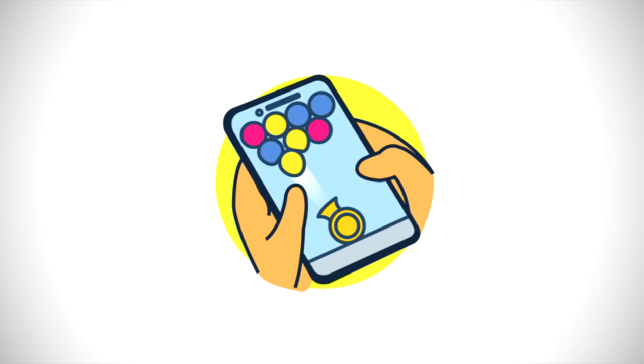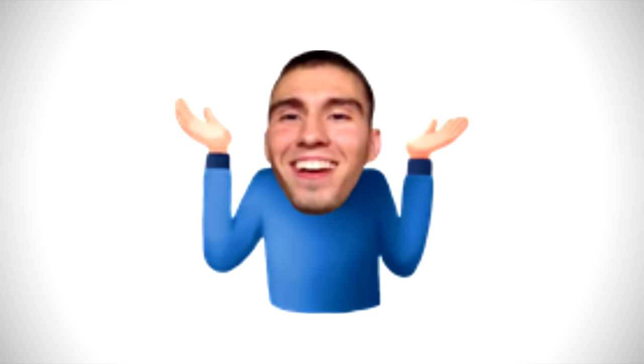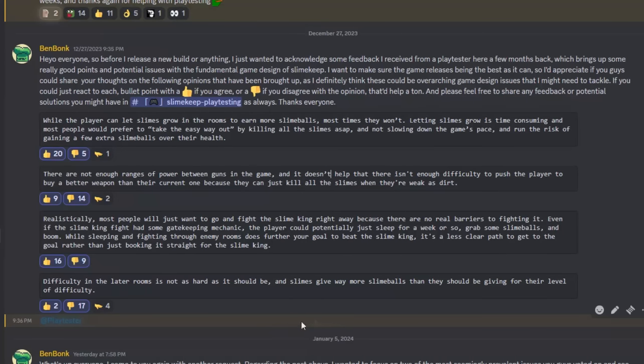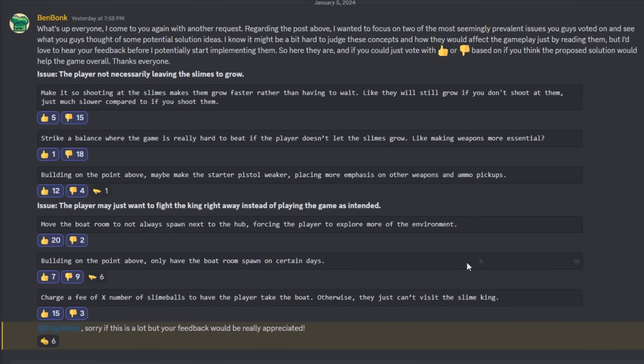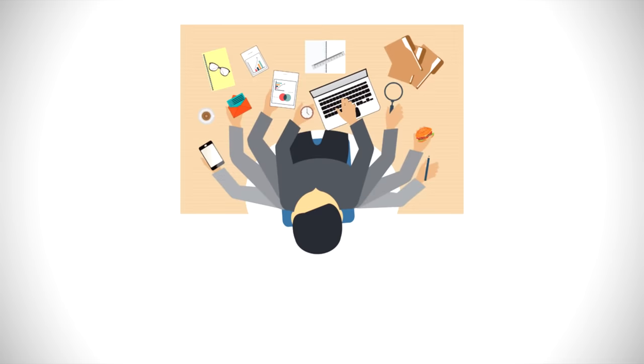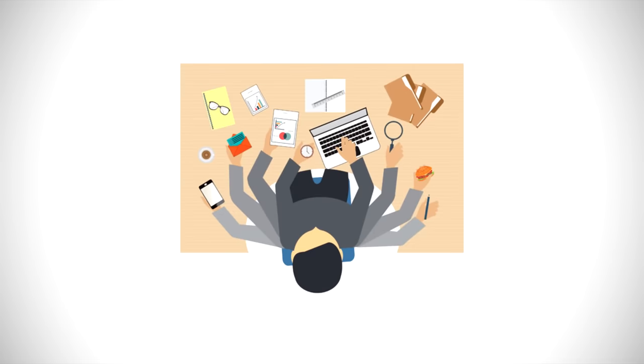Now to start, let's talk playtesting for a second. Typically when I release builds to my playtesters, I get a bunch of bug reports and small issues to fix, but occasionally my playtesters will also report bigger fundamental game design issues that take much longer to fix. I wanted to finally take some time to address these, so I made two Discord posts sharing some of the issues and turned each into a mini poll to gauge which needed the most action. With some really good data in mind, I got to fixing these issues with the feedback of my playtesters.